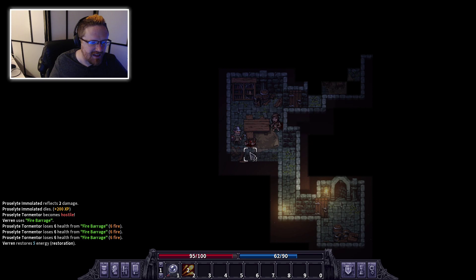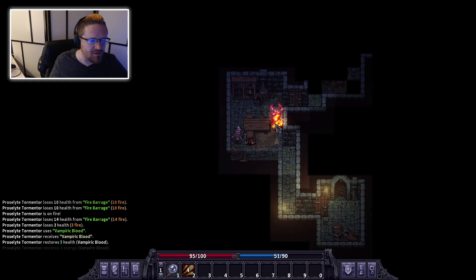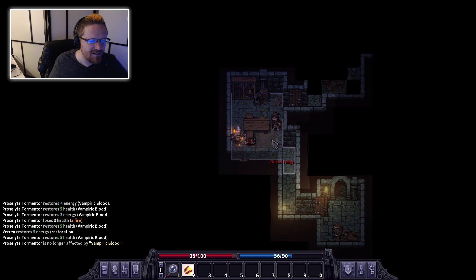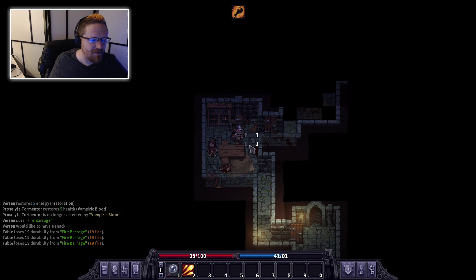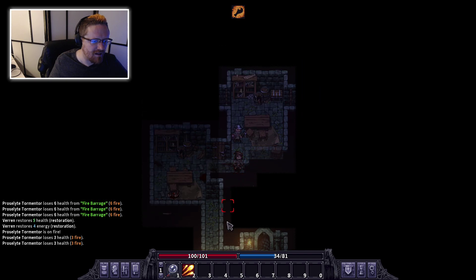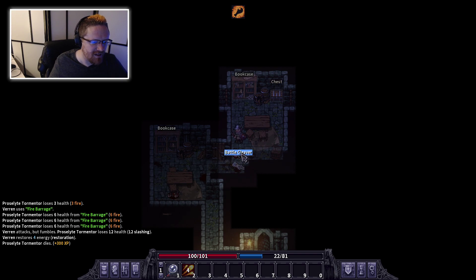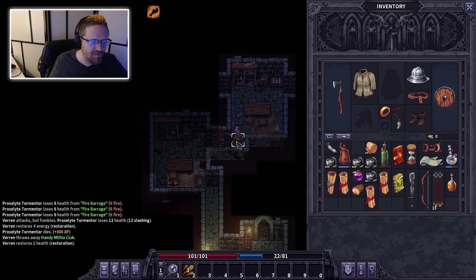If I can stay away from this guy long enough, I can hit him with some fire. Critical hit — nice! Is he healing? Stop healing, you jerk. I hit the obstacle instead. I'm going to run out of mana at some point. Let's shoot him without an obstacle in the way. Let's hit him one more time and then go melee. He dropped a battle cleaver — is it as good as my current weapon? No, it's in bad shape. I'll keep this Militia Club since I've enchanted it — it's probably worth more if I ever find a store.